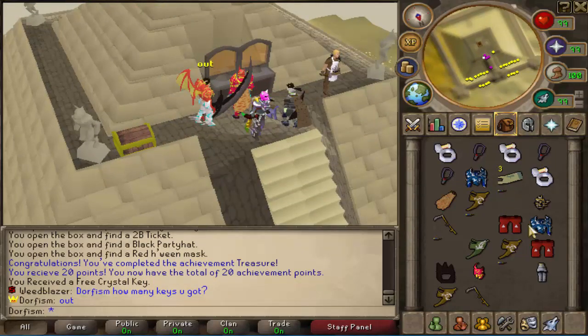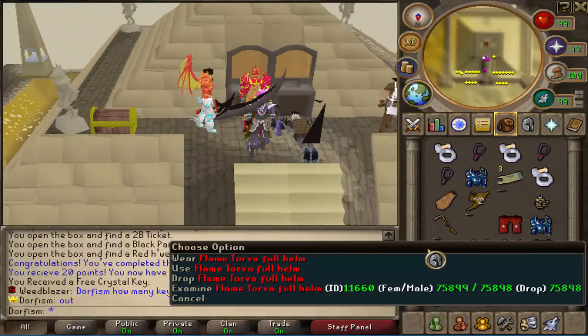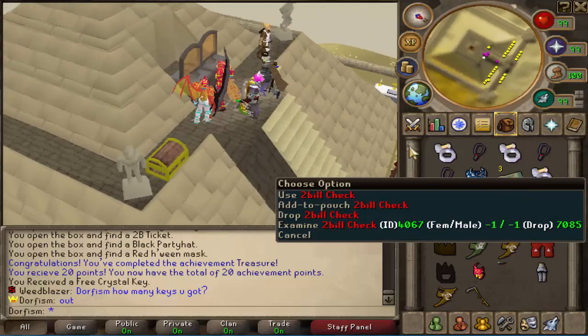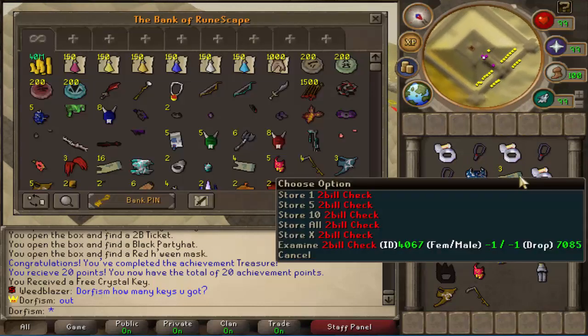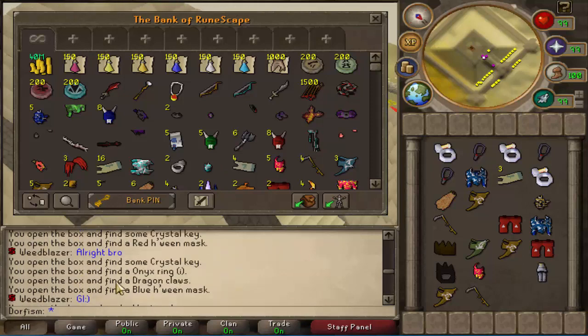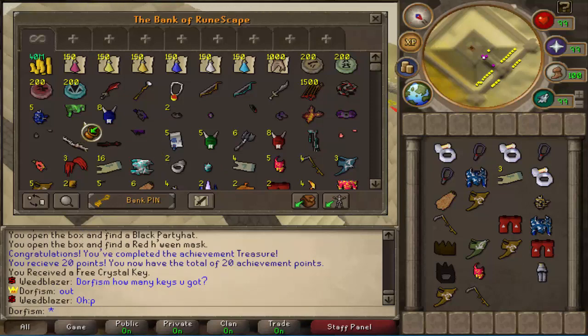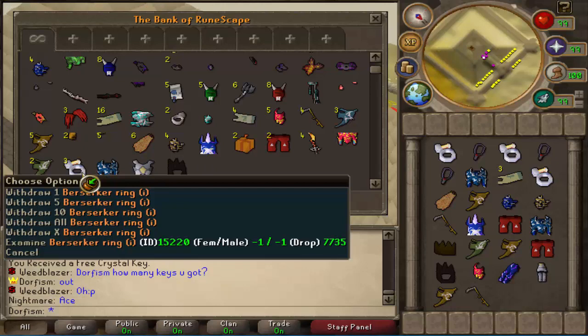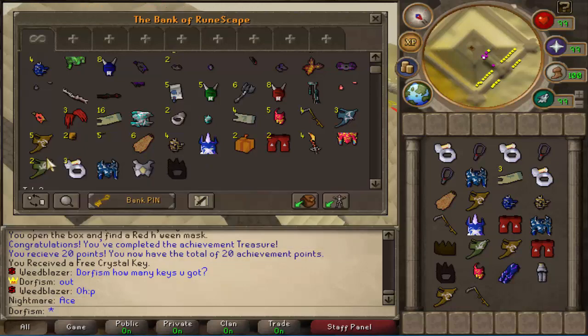We got some decent loot, boys, not gonna lie. We have opened a lot of two bill checks, which I guess are coins. Does it spam it in the entire chat? Feels bad. We opened like 90 or so. I think we might've gone full blue Torva — that would be pretty dope. Multiple berserk ring eyes, got a lot of divines, arcanes, and Ellie's.